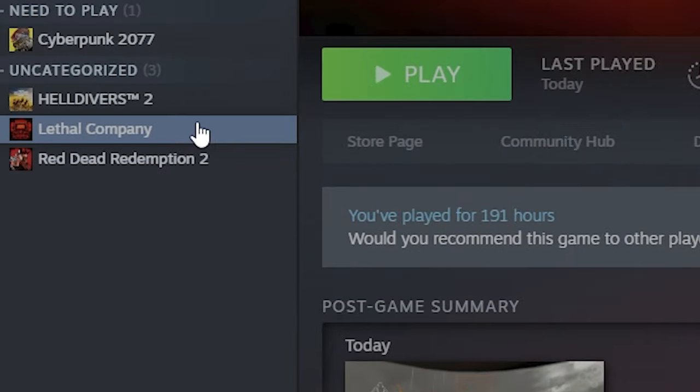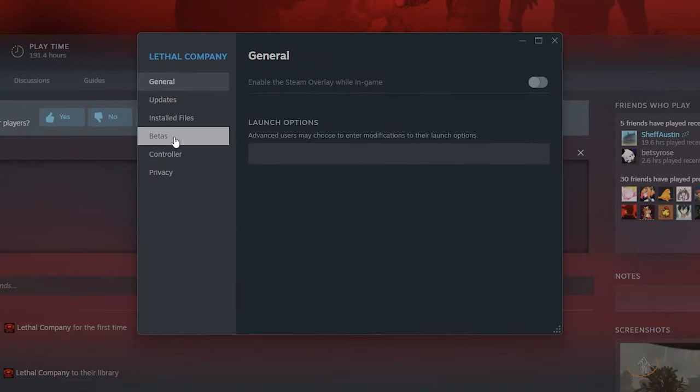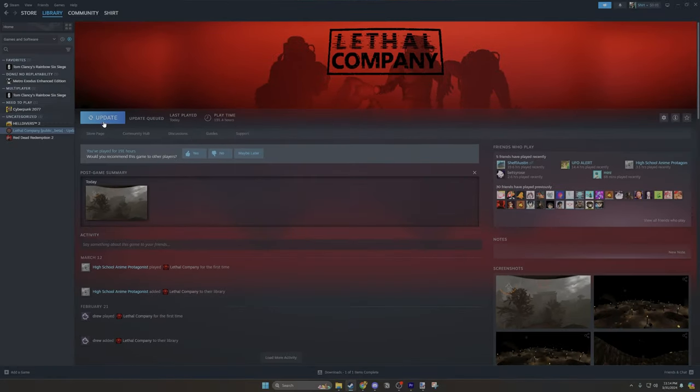You have to right-click Lethal Company, go to Properties, then go to Betas, click on the dropdown and select public_beta, and then wait for it to update.